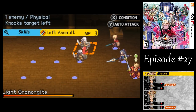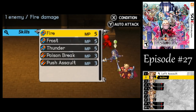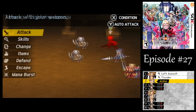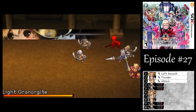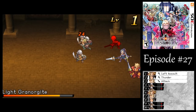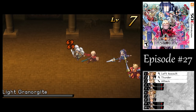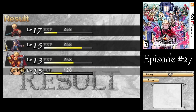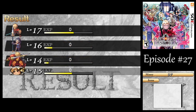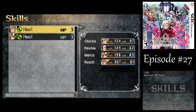One nice thing about the remake is that most of the time, when there are enemies with the exact same name, they usually rename them in this version — unlike the original. Not always; there are still some like this where they still have the exact same name, so it's hard to tell which one's which. But they change it up a little more in this version, which is pretty nice. That's the only new enemy there: the Red Caps.